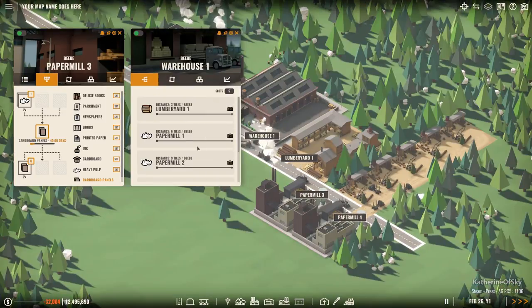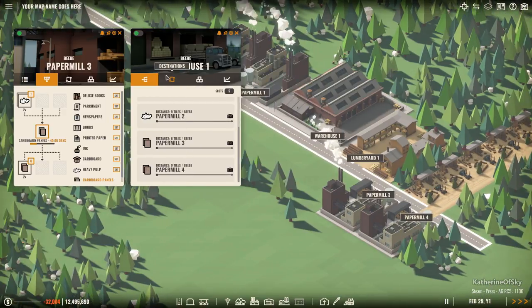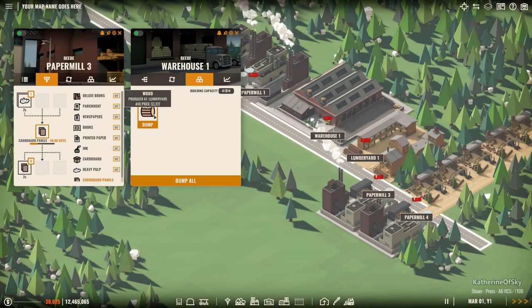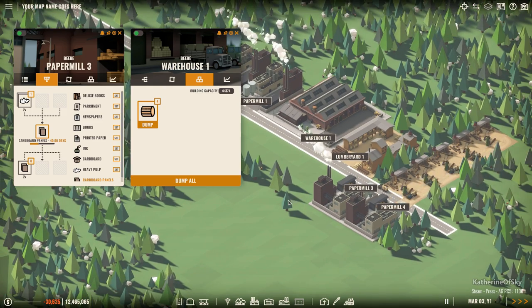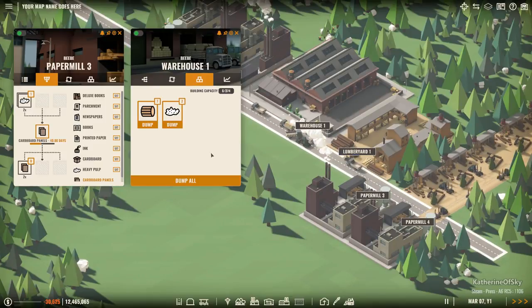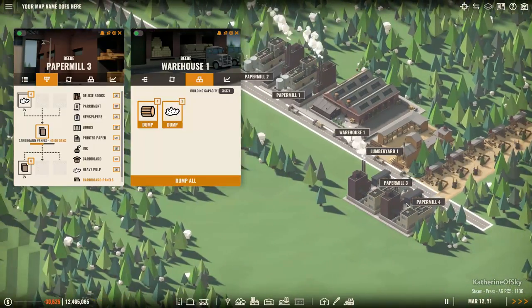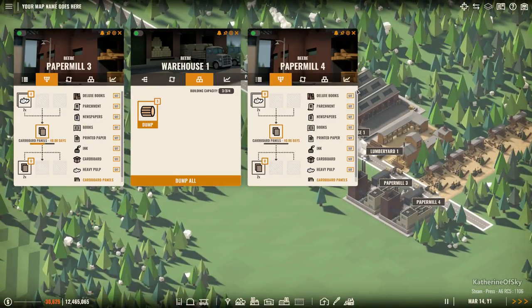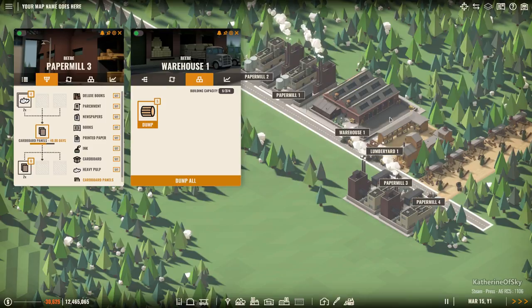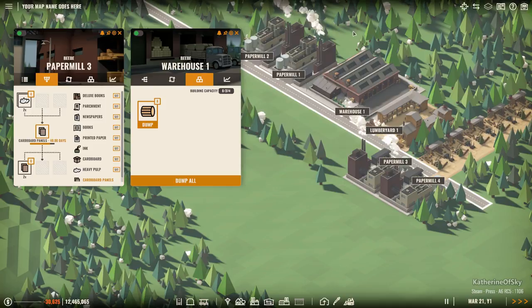So what we're gonna do after this is - we have the cardboard and it will actually go back to the warehouse. We have four wood in storage right now. Now we have some heavy pulp that's going to get redistributed to the paper mills so they can keep on functioning. It seems like it really evens out quite nicely.